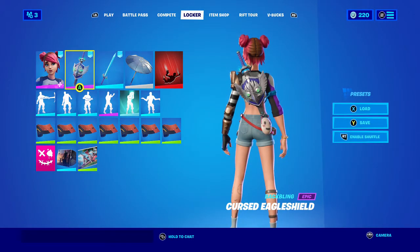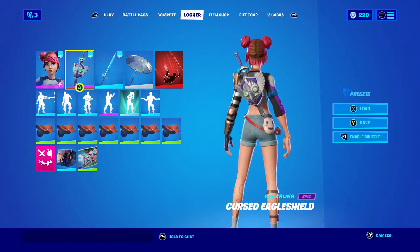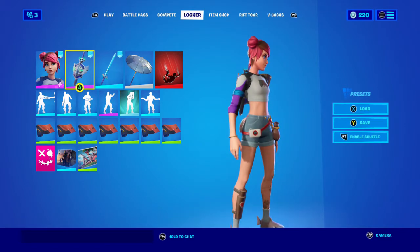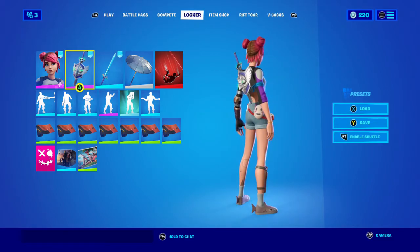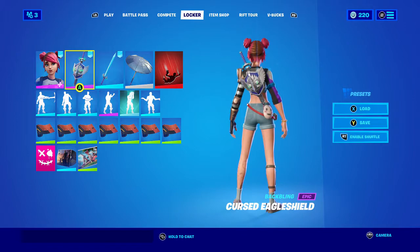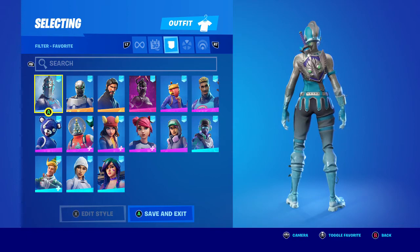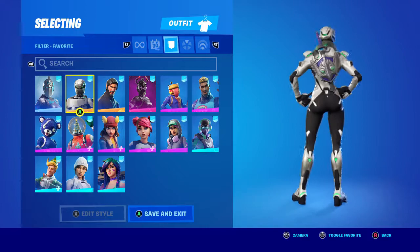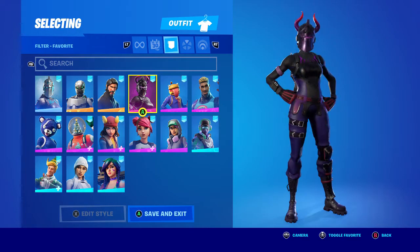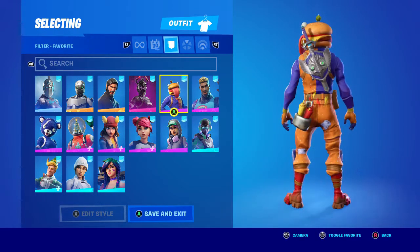For pickaxes with the default style: if you own the cardboard skins or anything from Dark Rex, Aura, Guild, Pinky, or the shark skins, any of that will match because she is made up of a bunch of different concepts. Moving on to skin combos with the back bling: Frozen Red Knight — the green and blue don't really match but the silver does — Eon to match the green, John Wick, and Dark Red Knight which looks pretty good with the purple.